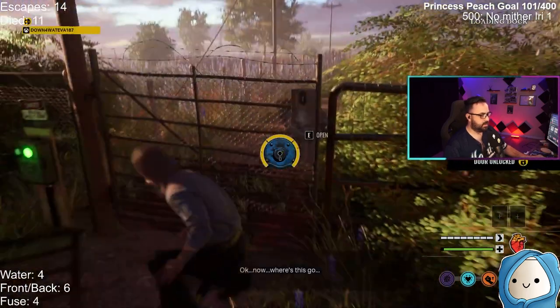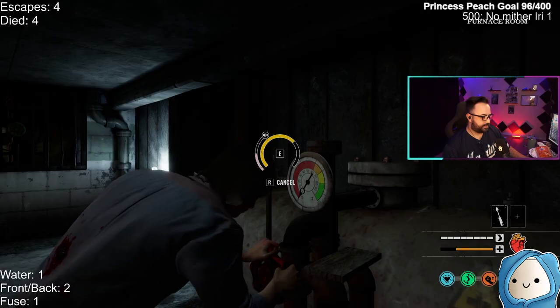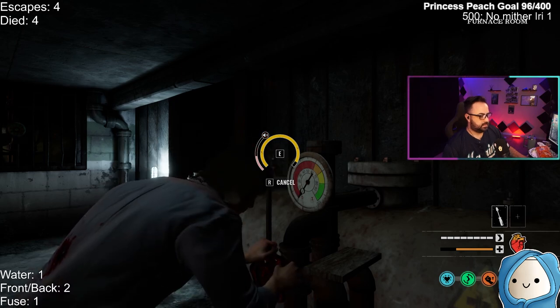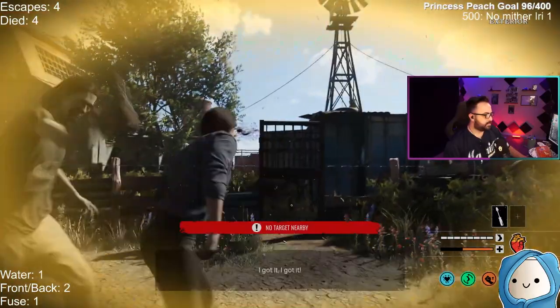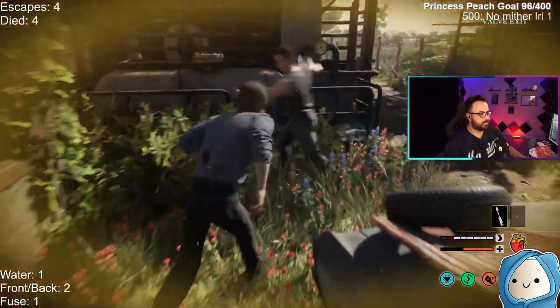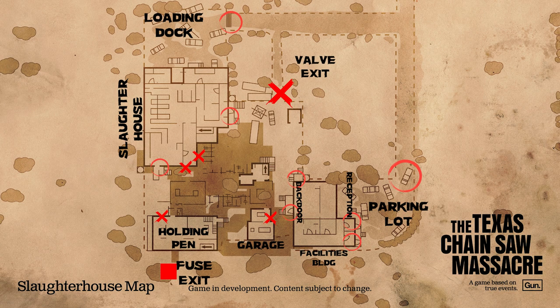Once you unlock the dock doors, make your way through the loading dock area, turn off the car battery, unlock the gate, and escape to freedom. For the valve exit, located near the slaughterhouse closer to the holding pen building, you'll find the valve on either one of these corners. You can also find the valve near the facilities building. Come through the garage and go through the crawl space or through the crack closest to the back door of the facility's building, then work your way down to the basement and place the valve on the pressure tank — typically found in one of the blue colored rooms. Then make your way to the valve pressure gate exit on the other side of grandpa's shack near the storage container by the water tower.